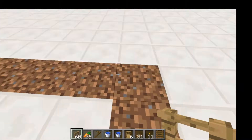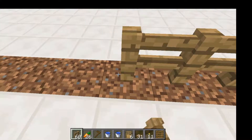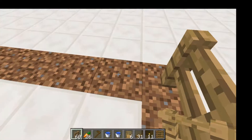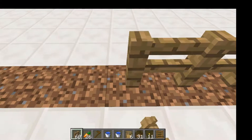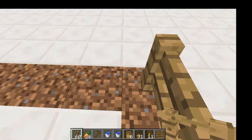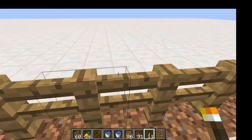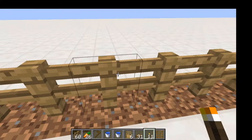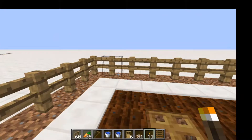Next, we're gonna put the fences around it — 10 fences by 9 fences, so you're just gonna want to square this in. Once you're done putting up all those fences, you're going to put some torches up, since this is probably going to be in survival and you do not want mobs spawning inside of this. Just even them out thoroughly so that no mobs can get in.